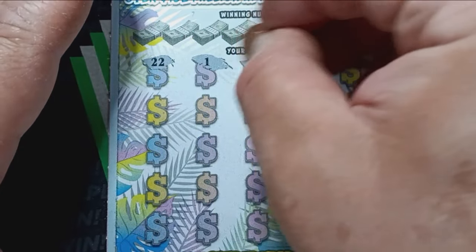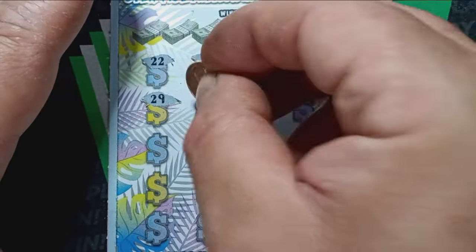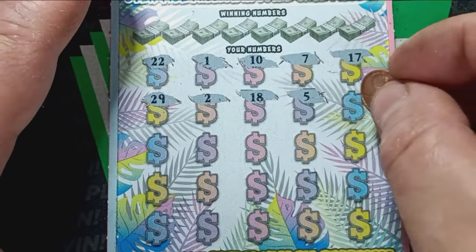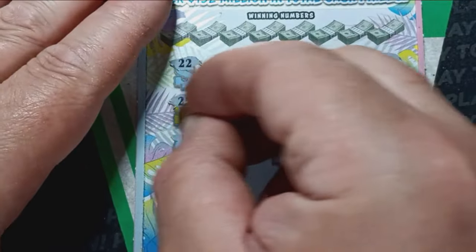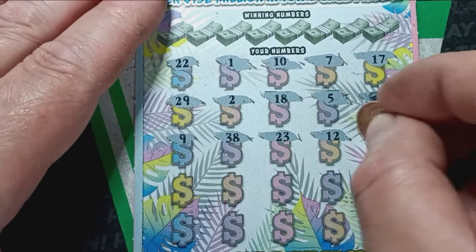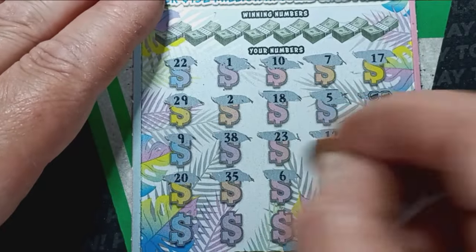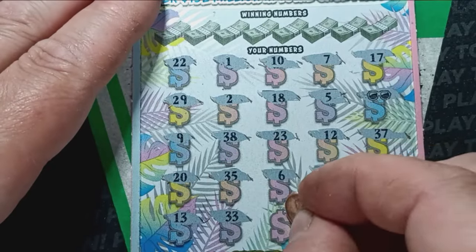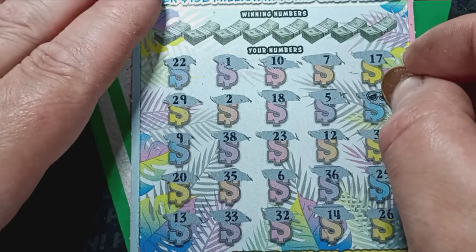Double deuce. Uno. No. 10. 7. 17. 29 — on ticket 29. Single deuce. 18. Number 5. We do have a win — somebody left a win hanging! Very nice. Number 9. 38. 38. 23. 12. 37. 20. 35. 6. 36. 25. 13. 33. 32. 14. And a 26. We do have the sunglasses — very nice.